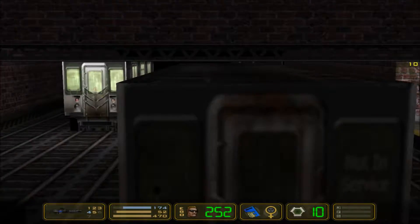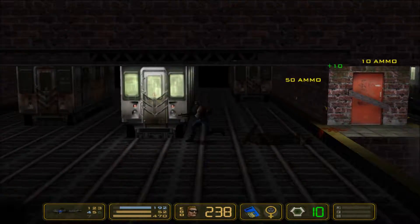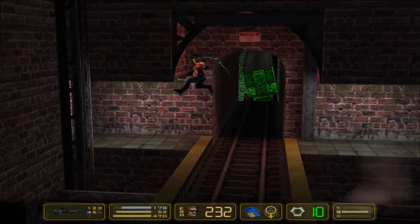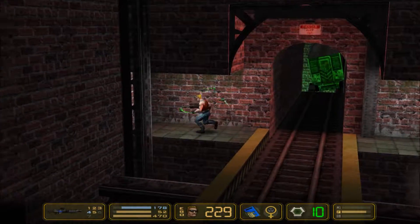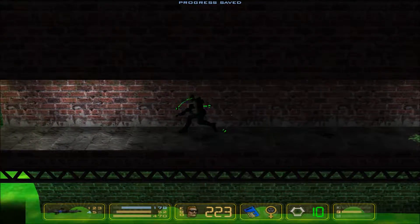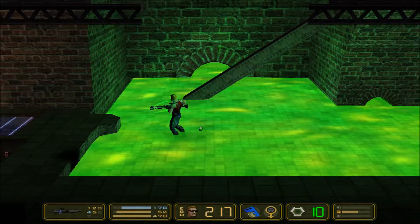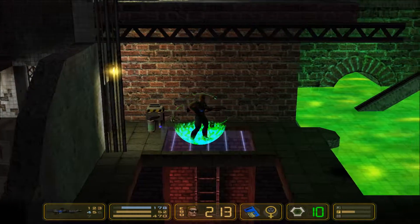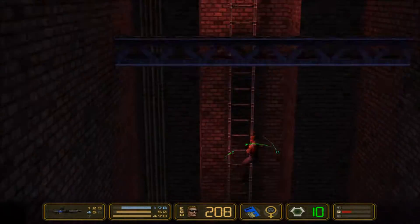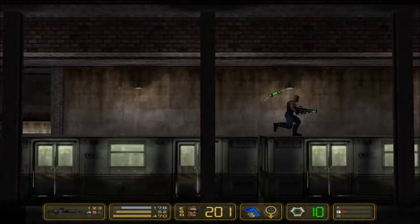Get out of my way, cuties. Oh, this one respawns, huh? I do appreciate that it's like a little reminder — if this is dangerous, don't mess around with your force field. That tells you just how bad that stuff is. There's a ladder, but Duke doesn't do ladders.